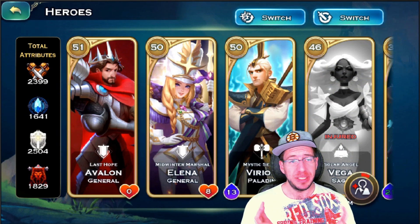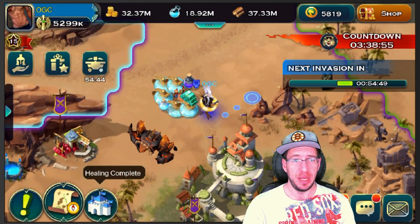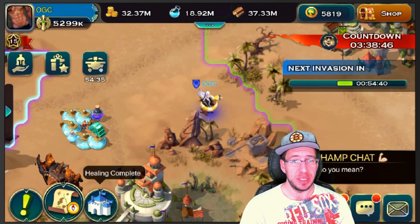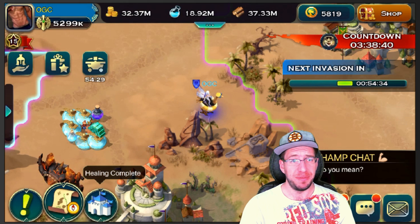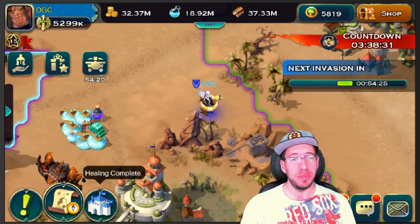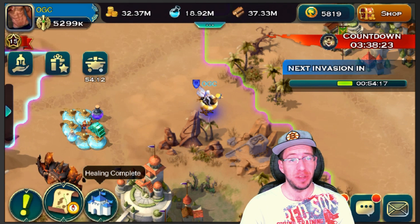That's a general breakdown for the heroes for the human race. Avalon and Varian definitely need to be level 50. Vega and Alina you can get away with level 45. Alina is super easy to level up because of Ready and Willing. If you do run a lot of Templars, then you will want her at level 50. Eventually you can level Vega up when all your other heroes are done, but you just need Vega to 45 to maximize her potential. Let me know down below if you like the hero backstory or hero concepts for this specific race, and if you'd like to see it for other races as well.